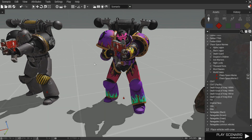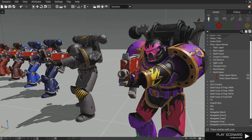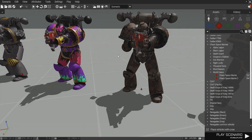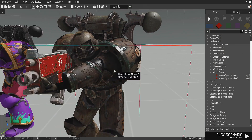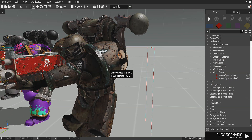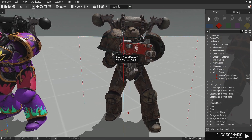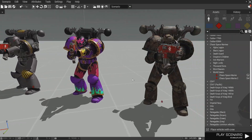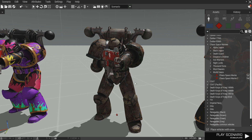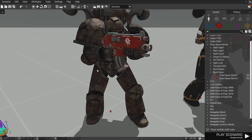Then over here we have the Emperor's Children — the weirdest color scheme. I mean I don't understand why they would look like this. What environment could that possibly blend in with? Then over here has to be the coolest model out of all the Chaos Space Marines — the Death Guard. These guys are really cool. I love the way the model looks, I love the decay look. It's for Nurgle — death and decay — so it fits. The detail is incredible. I was told the guy had to rush to get this out, and if this is a rush job, it's freaking awesome. I cannot wait to see what else gets added for the Space Marines or Chaos Space Marines.